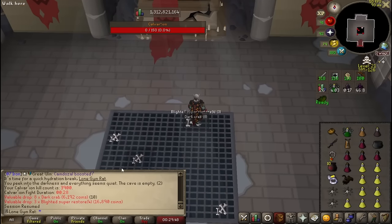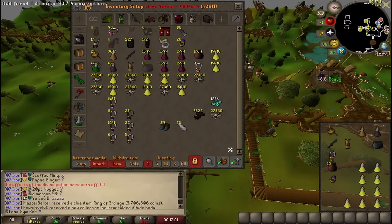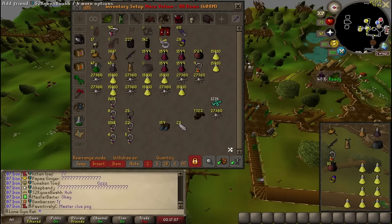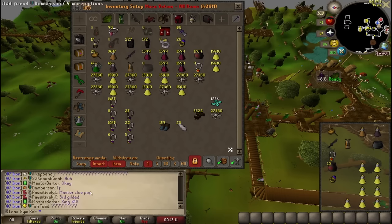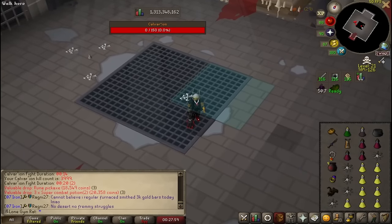That's 3900 Calvaryon. Barter got a ring of Third Age and Paws got a gilded piece? I think that's his ninth Third Age — oh, it's his eighth. Alright, that should be 4000 Calvaryon.